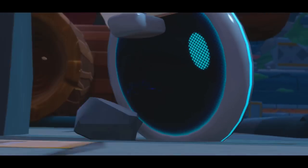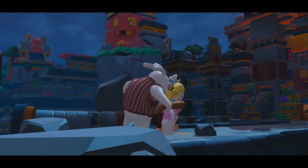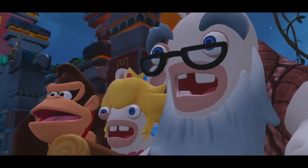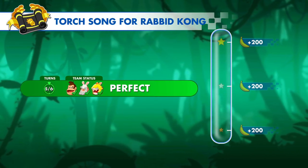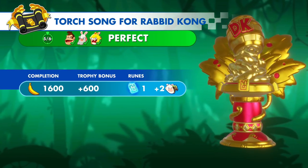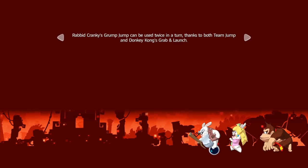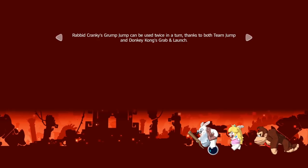Is he leaving? Oh wow — we might be done with that fight for now. We're not leaving? Well, this thing is gone — so that was a completion. He's making a retreat — 'Torch Song for Rabbit Kong.' New weapons available in the Battle HQ. I'm glad I didn't grab that weapon because it would have been another thousand bananas down the tubes. I'm actually quite surprised at how this played out.